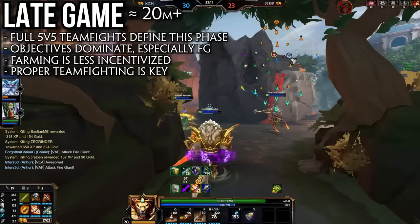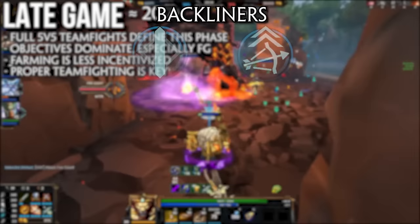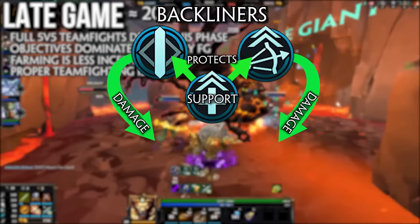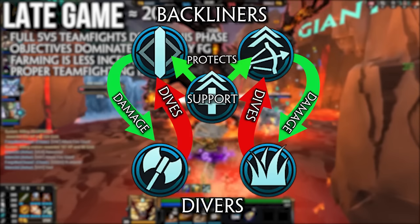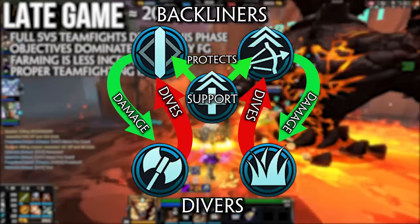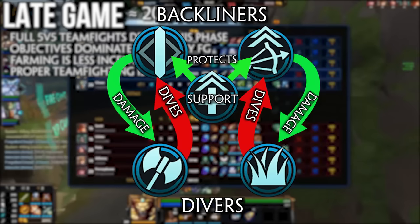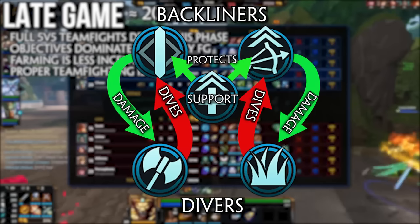A good high-level overview of a Conquest teamfight goes as follows. The two backliners — mid and ADC — stay further back, throwing out abilities and basic attacks from a safe range for huge damage. These two are protected by the support, who use abilities to crowd control enemies and create space. The solo uses their tankiness and high CC to initiate onto the backline and burn cooldowns with lower risk than the jungler. The jungler then follows up on that initiation by diving the backliners and cleaning them up after the solo burns cooldowns and relics away from them. Teamfighting can't really be taught as theory and must be experienced, but this overview tells you what your role should be doing in an ideal scenario.